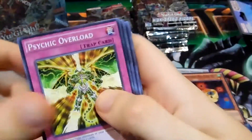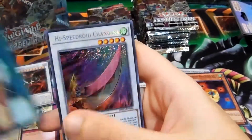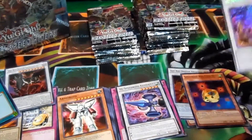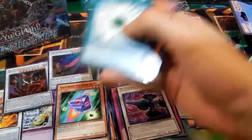Let's see: Overload, Speedroid Minco, Red Dragon Archfiend Cyclone, Cracker, Dark Resonator, Synchron Resonator, rare Shock Surprise — and a secret! High Speed Roid Chanbara! So we have our first secret. Not Gamma or any of the other great ones, but I can't complain about that.